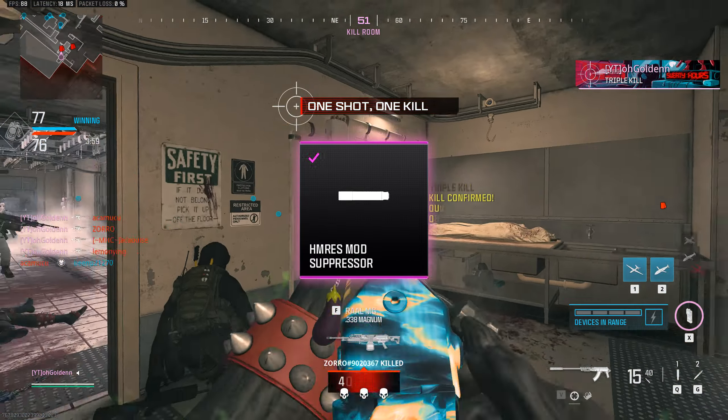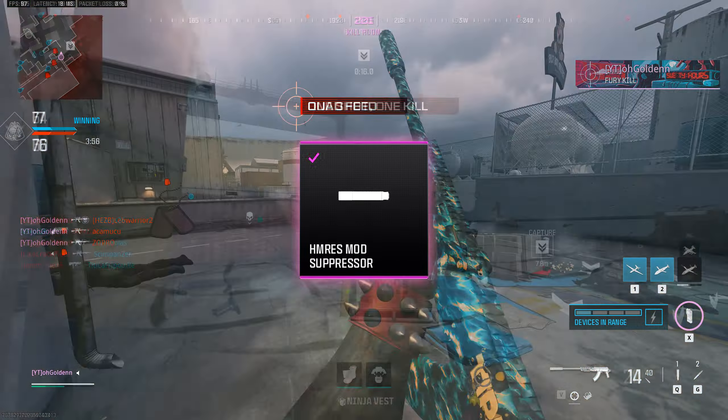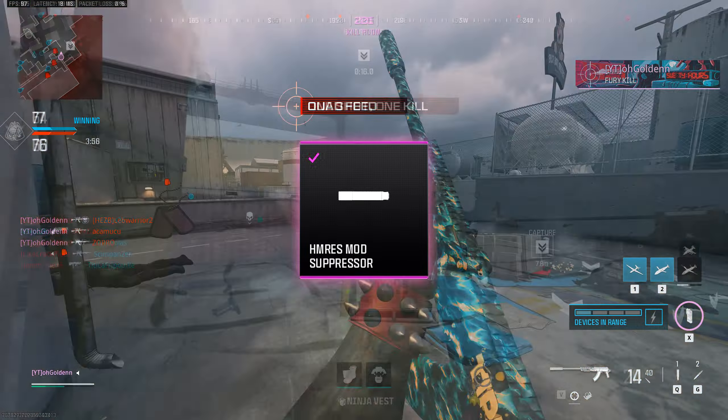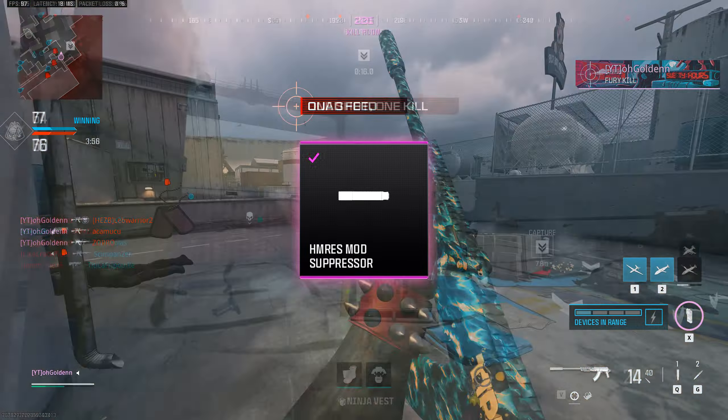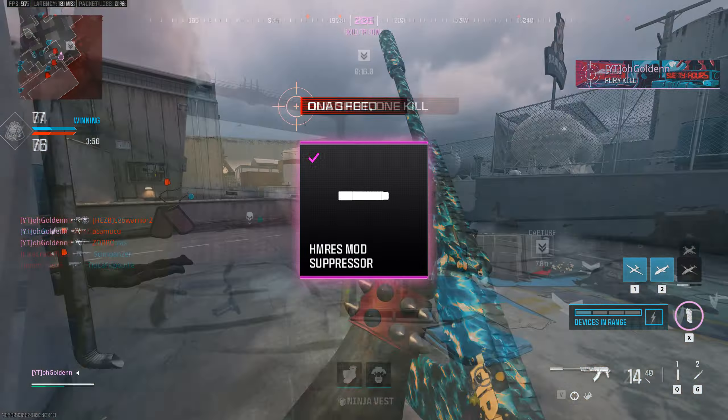I'm not sure if this was intentionally this way, but the HM Res Mod Suppressor makes the gun even stronger, especially at range, which helps with the previously mentioned damage range falloff from the conversion kit. It also helps that your enemies don't know where you're shooting from instantaneously — not that they have much of a chance, as this gun is so fast.